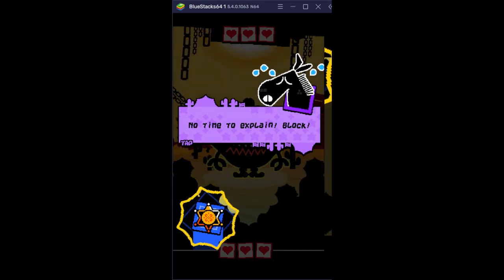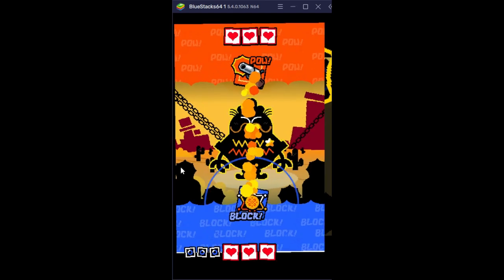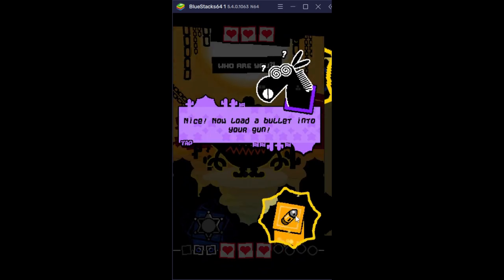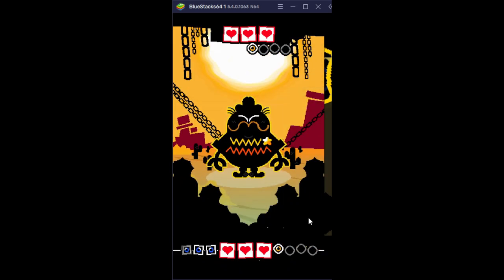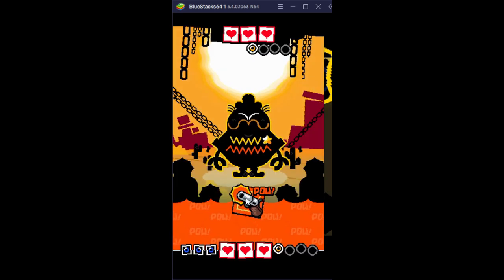What's up everybody, quick video for you today — we're playing Western, a quick dueling-type western game. It starts off right here, and it's playing right away. It told me to block, so I guess the sheriff badge is how you block. Next it told me to reload — you push the bullet in right here, it loads into your gun. You have four shots at the bottom.